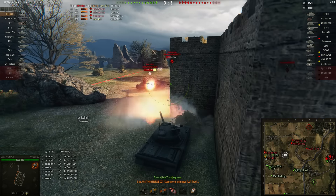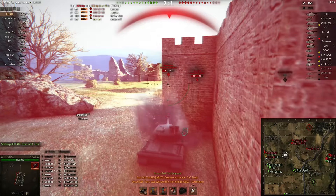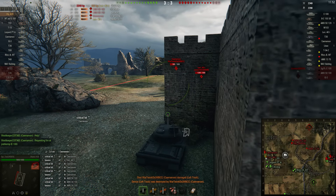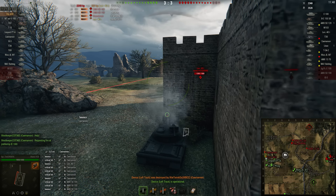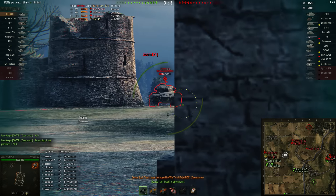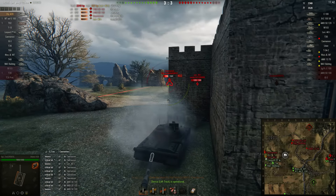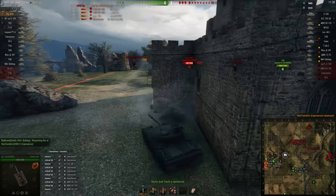Lorraine coming in. Ty putting shots into this Lorraine. The Lorraine is not unloading on Ty — it would have been good for the enemy team if he had, but now he cannot do that anymore because Ty has backup. Ty takes out the Caernarvon.